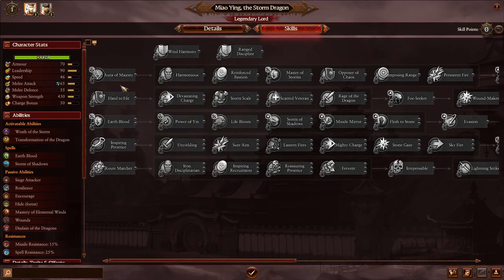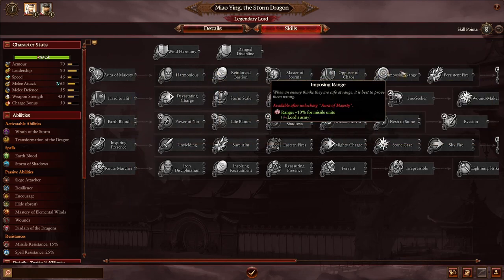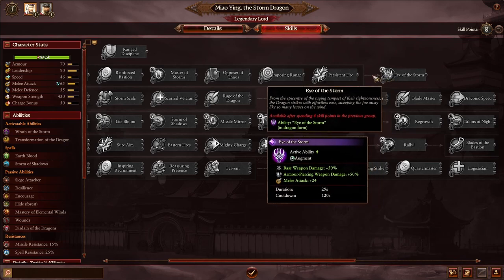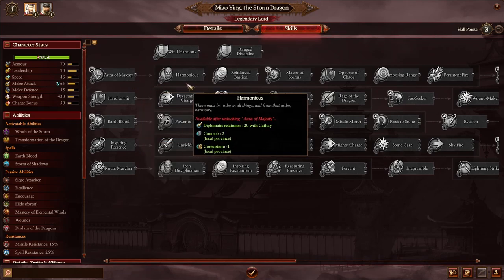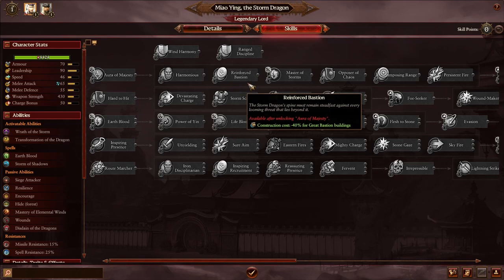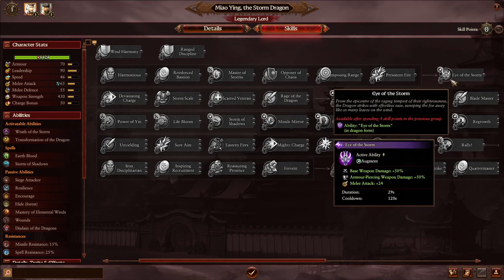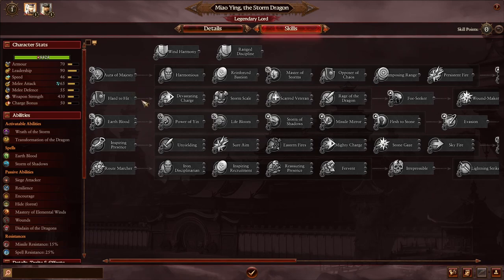The second role is specialized for Legendary Lords. For Maoying, it starts with Aurora of Majesty, which unlocks at rank 12. These skills are very unique to your Legendary Lord and will define the playstyle. Almost always, this role contains the most powerful skill choices on your Legendary Lord and are definitely skills you should consider. We'll come back and look at everything carefully.